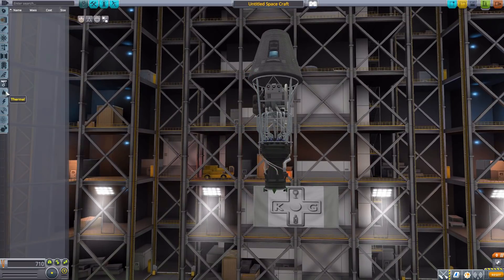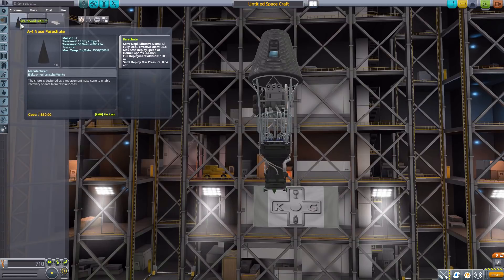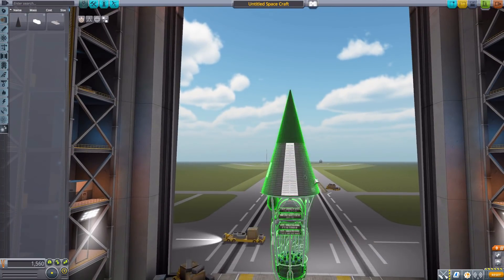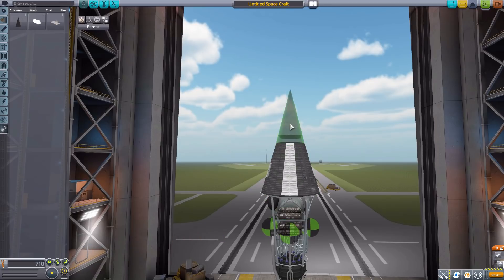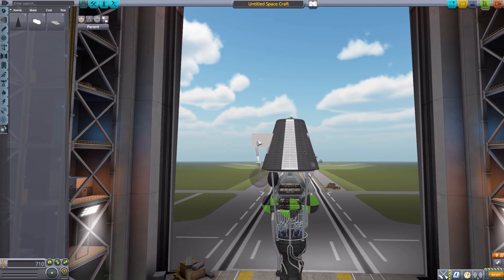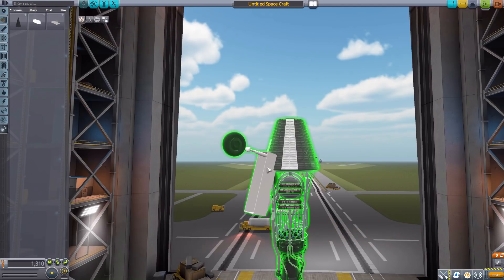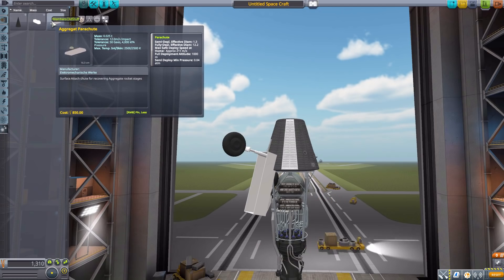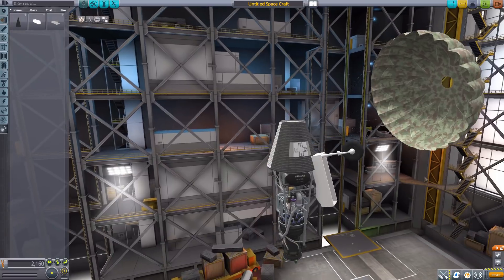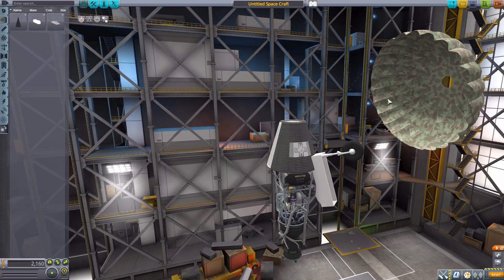We have nothing in ground, thermal, electrical, communication, or science, but in utility we have three last parts: a nose cone parachute for the A4 — which also fits beautifully onto the Mark One capsule — the A9/A6 nose landing gear, which is in aerodynamics rather than ground for some reason, and finally the aggregate parachute, a big camouflage parachute you can radially attach to things for your missions. Those are all the parts for this mod.